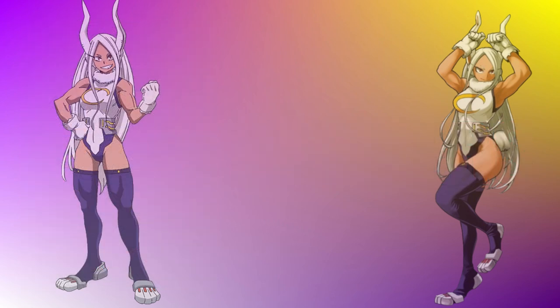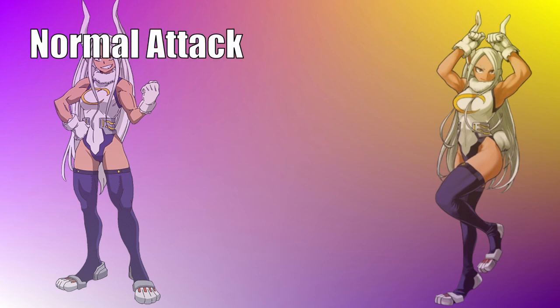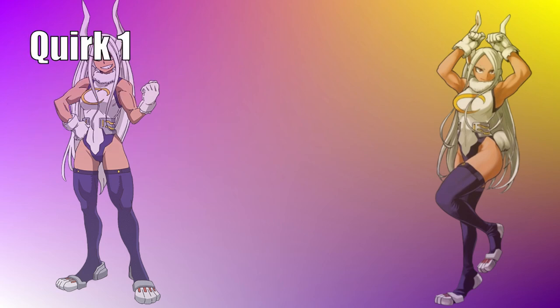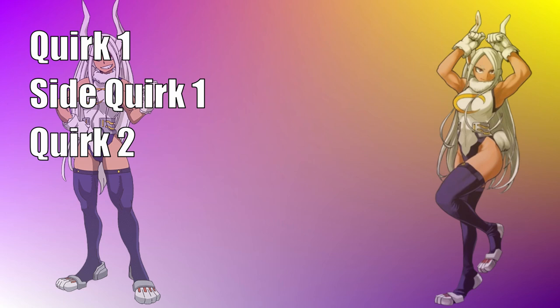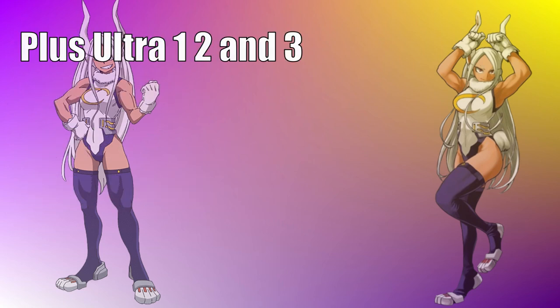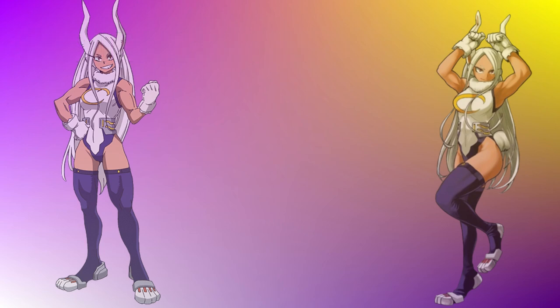In the My Hero One's Justice series, each character usually has a normal attack, a red attack or unblockable, a yellow attack or armor attack, and they also have a Quirk 1, Side Quirk 1, Quirk 2, and Side Quirk 2, plus a Plus Ultra level 1, 2, and 3. In this series, we skip the normal attack and the Plus Ultra level 3, and only look at the unique things.